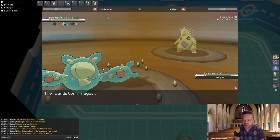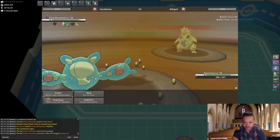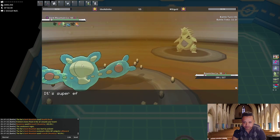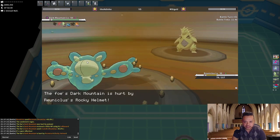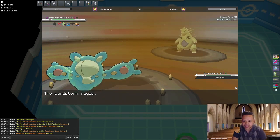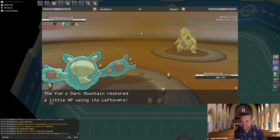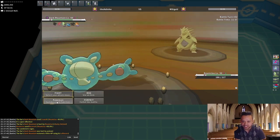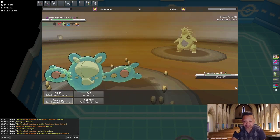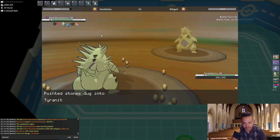If he had Crunched me it wouldn't have been the biggest deal because I could have brought in Conkeldurr. But yeah, Reuniclus is now alive. I'm gonna Recover again as he Crunches. This is how Reuniclus can win against these Tyranitars — if I'm facing Choice Band Tyranitar I just click Protect to scout whether they go Pursuit or Crunch, and if they Pursuit we just Recover spam and they die to Rocky Helmet. But I don't want to stay in too long.